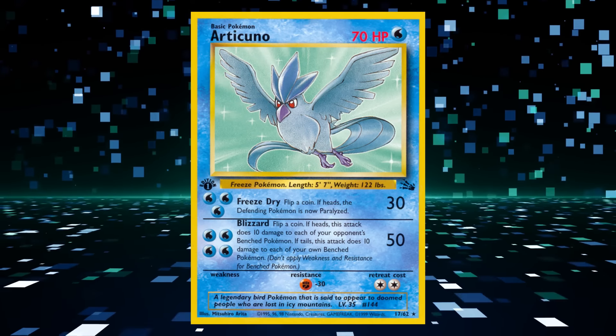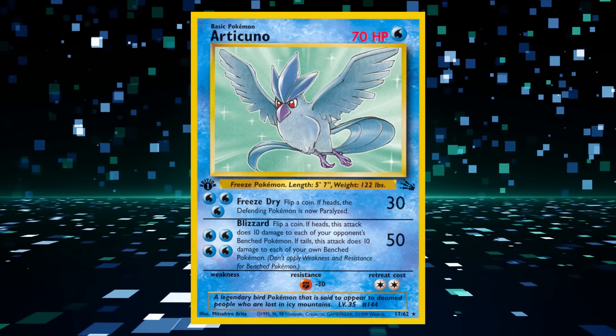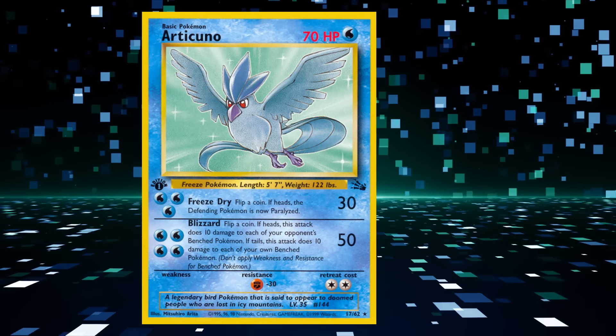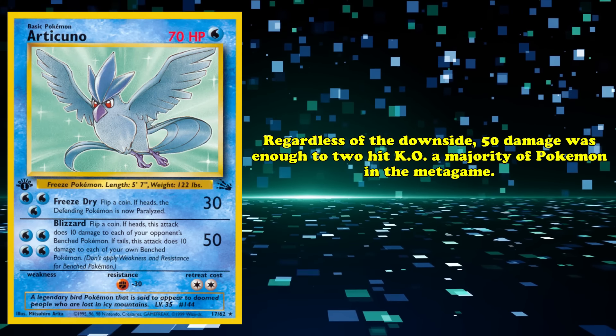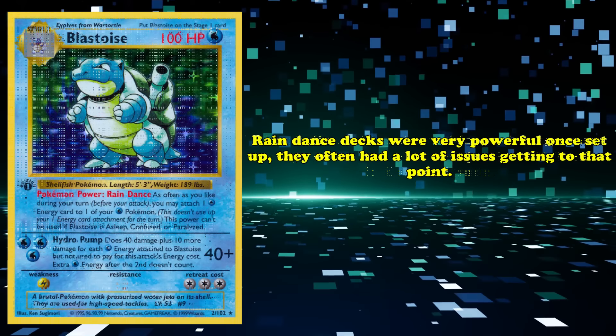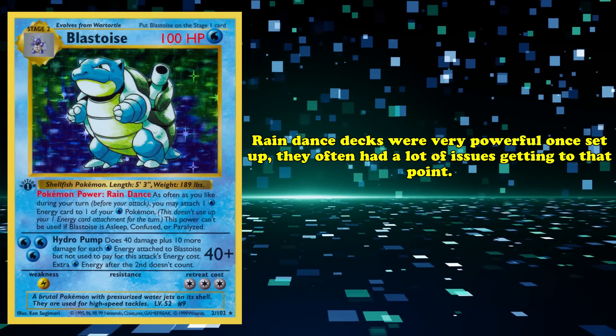You then flip a coin — if Heads, Blizzard also dealt 10 damage to all of your opponent's Pokémon; if Tails, it dealt 10 damage to all of your bench Pokémon instead. Regardless of the downside, 50 damage was enough to two-hit KO a majority of Pokémon in the metagame. Although Rain Dance decks were very powerful when set up, they often had a lot of issues getting to that point.